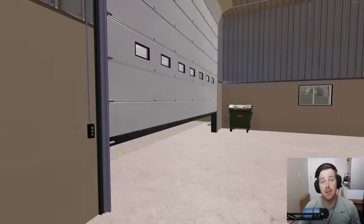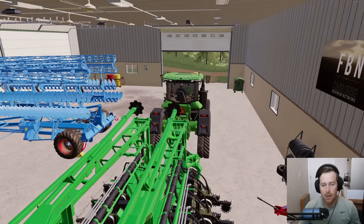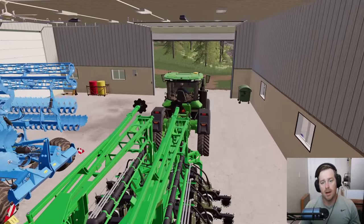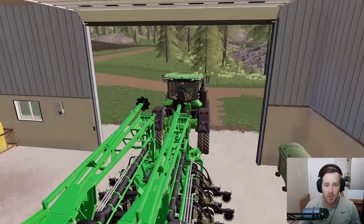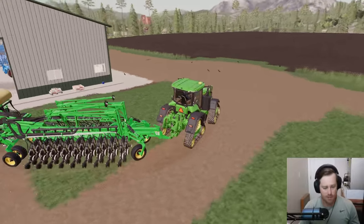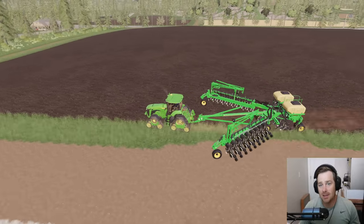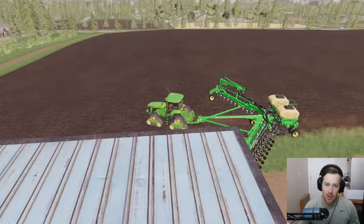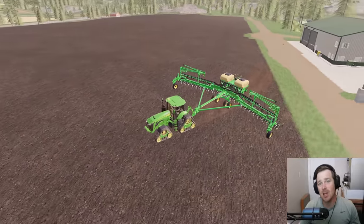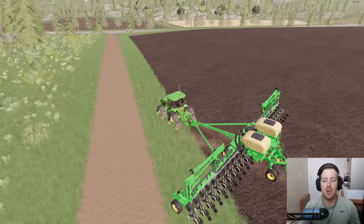The 8RX already has the planter on it and it is ready to go. The field is completely disked so we are good to go. I want to get the cotton down, then we'll go check out the harvester, and after that we'll go up to the auction barn and show you what we traded. The cotton farmer only had one harvester he's getting rid of — and this field is so big, as we saw last time when we tried to harvest cotton it took us so long.